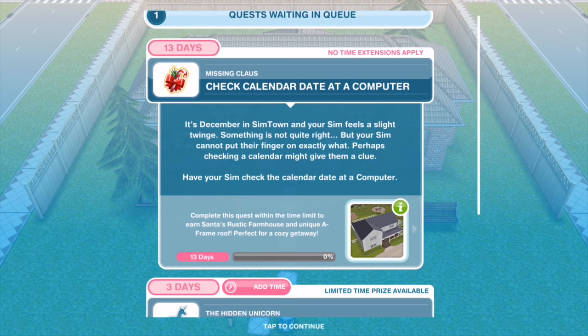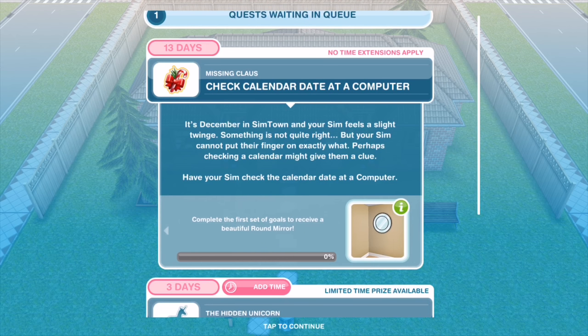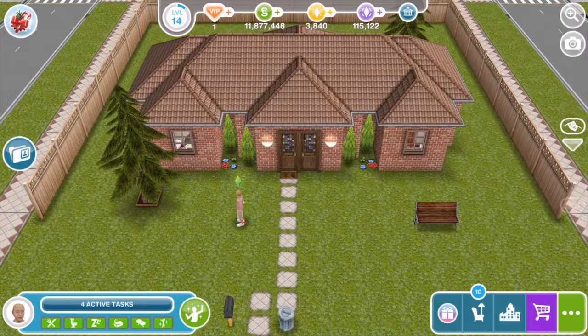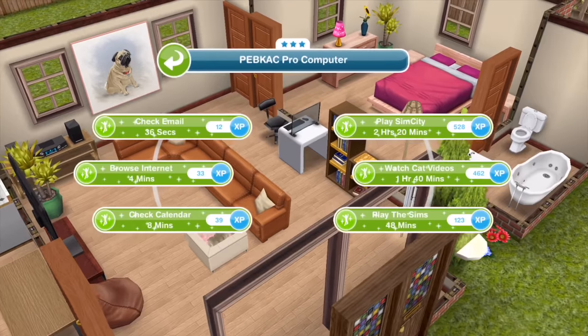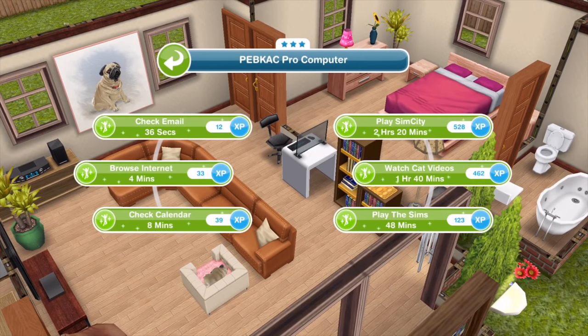It's December in Simtown and your Sim feels a slight twinge — something's not quite right but they can't put their finger on exactly what. Perhaps checking a calendar might give them a clue. Have your Sim check the calendar date at a computer. There's a computer ready and it's going to take eight minutes.